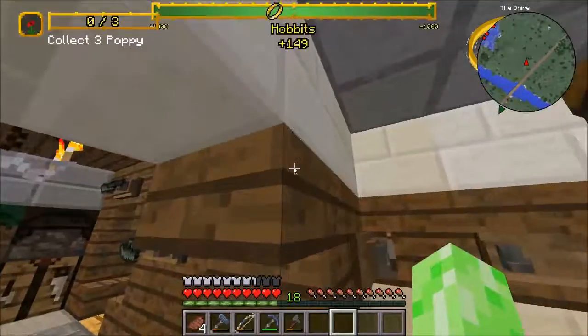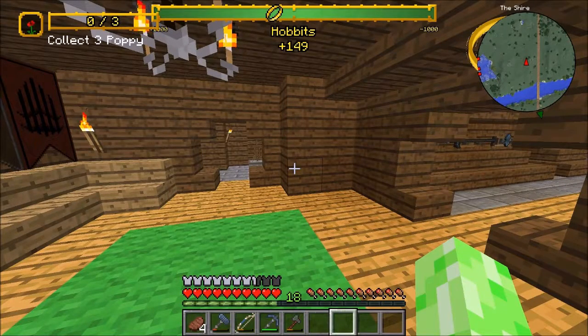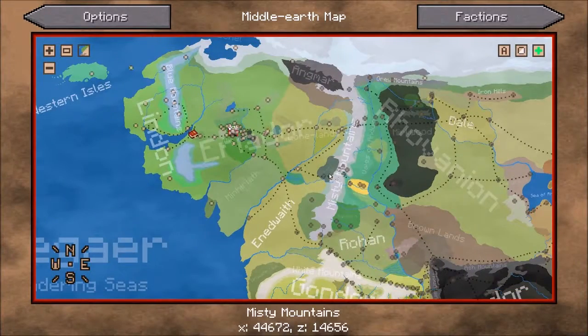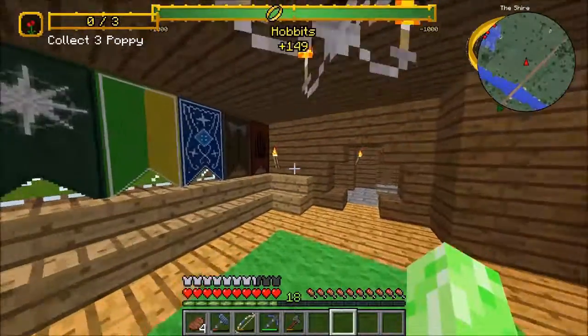That is everything needing to be done this episode. Angmar — what a crazy place to explore. That's amazing. Never went there before. That place is now my new favourite biome. But as for next episode, we will most likely go to Eregion and Enedwaith as well and explore, and probably Dunland and this sort of area here. And then do the Misty Mountains next after that.